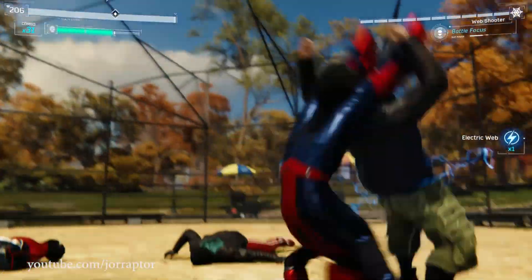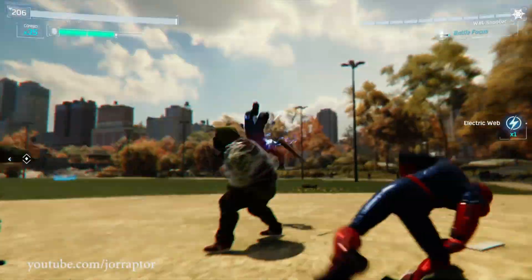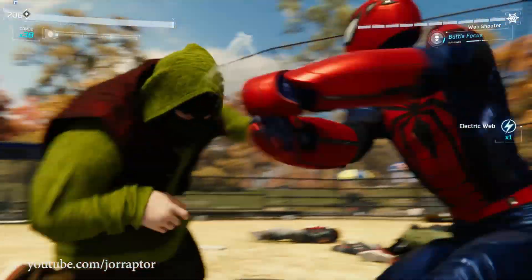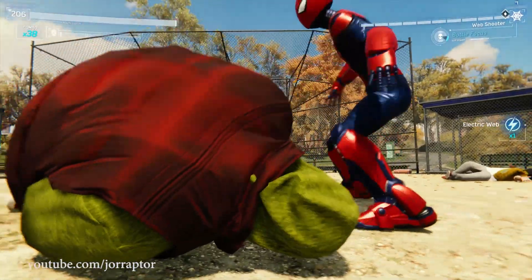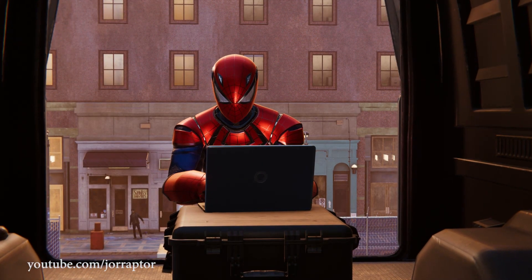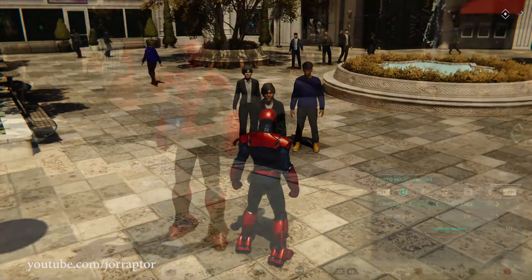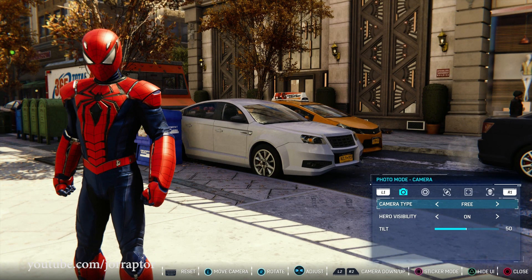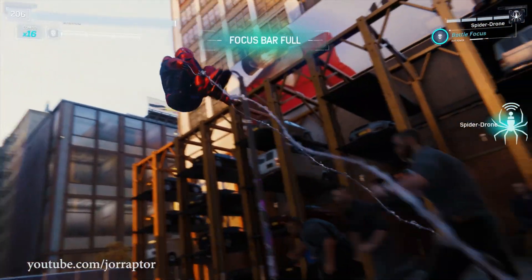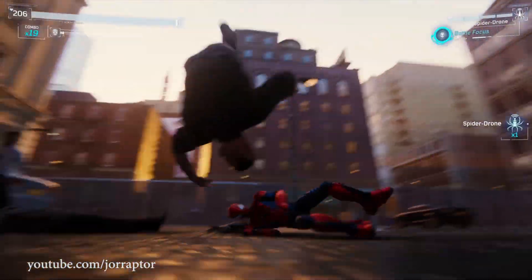The first DLC suit you unlock in Silver Lining is the Aaron Egghead armor suit, which I like more than I thought. That's mostly because it has a lot of tiny details that I noticed in every new cutscene. I love the neck as well — it's kind of robotic and completely different from most other suits in the game. It's another armor suit, but it totally deserves its spot because apart from the name, there's really nothing like it.